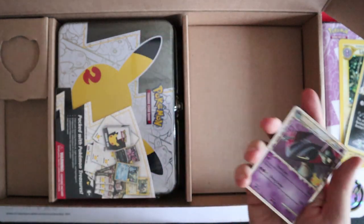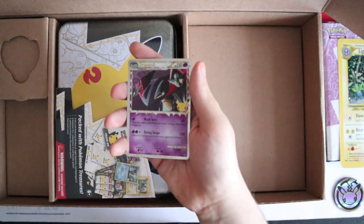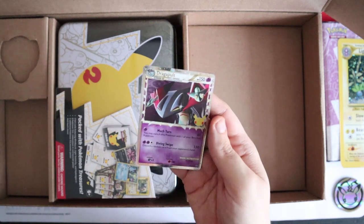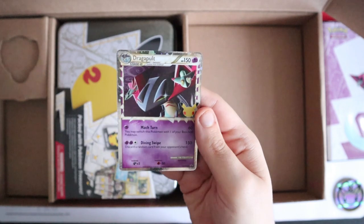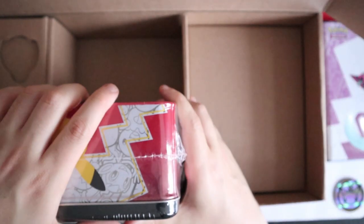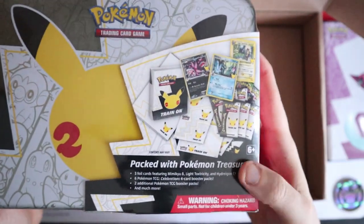I keep the TCGO code cards for my fiancée — she opens them up on her channel and she plays sometimes. We've got the lovely Dragapult Prime promo, number 132 — you can find that out on Cerebi.net. We've got the collector's chest which also has booster packs and promos in.